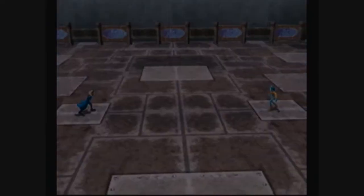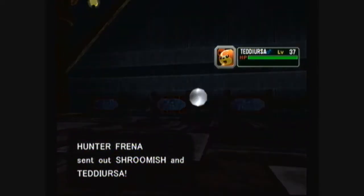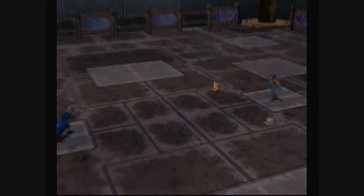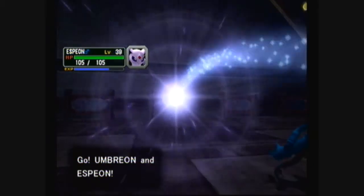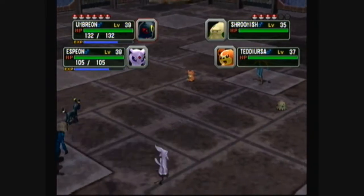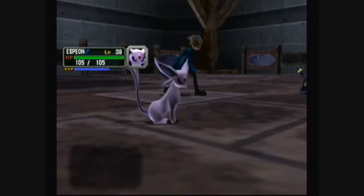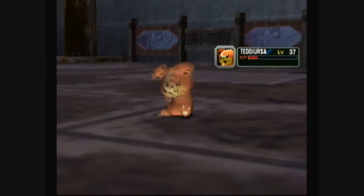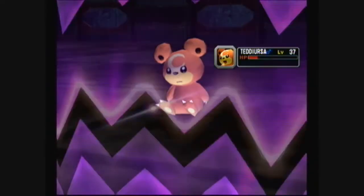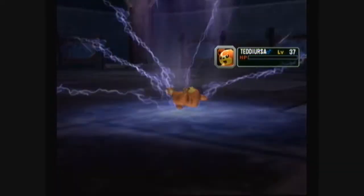Frenna is going to attempt to stall us from catching Lady Venus. She's going to start things off with a Shroomish and a Teddiursa. Let's go evolutions. Okay Umbreon, team attack on Teddiursa. Since this is my third take I kind of know what these other Pokemon can handle, so it's not quite as fair, but oh well.